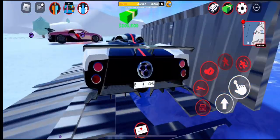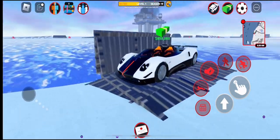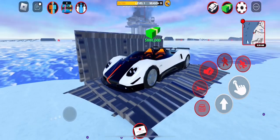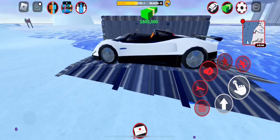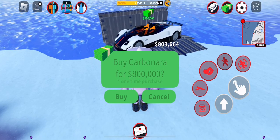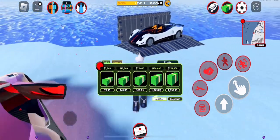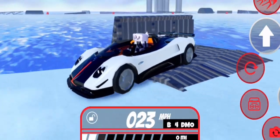I don't know exactly which Pagani this is — comment down below! I know it's the roadster version. This car costs 800 grand, and I almost have exactly that. Buying the Carbonara for 800 grand — that's how easily you can go broke in this game.